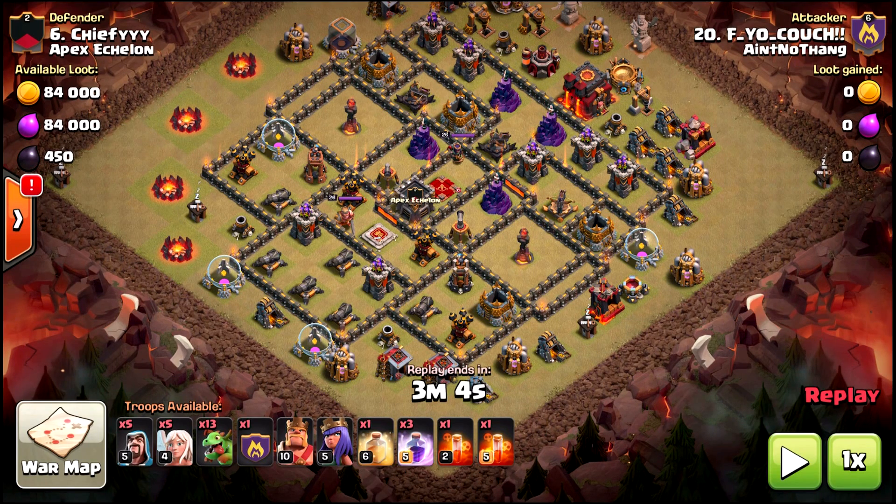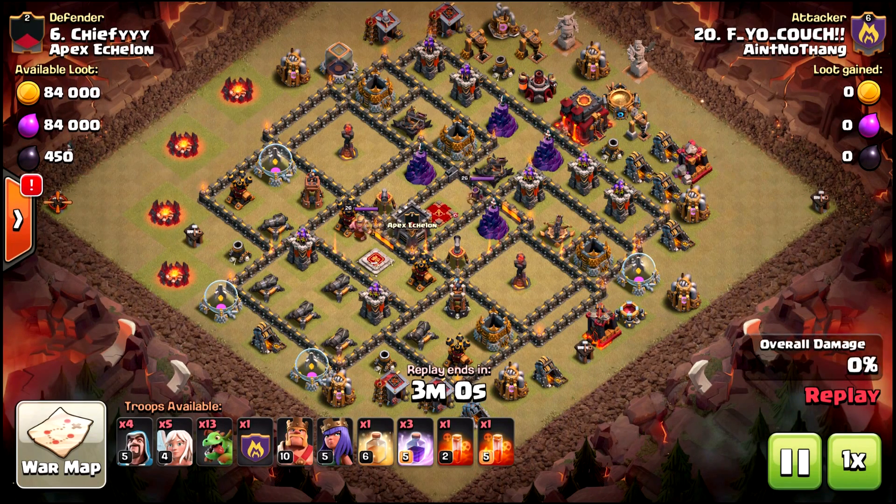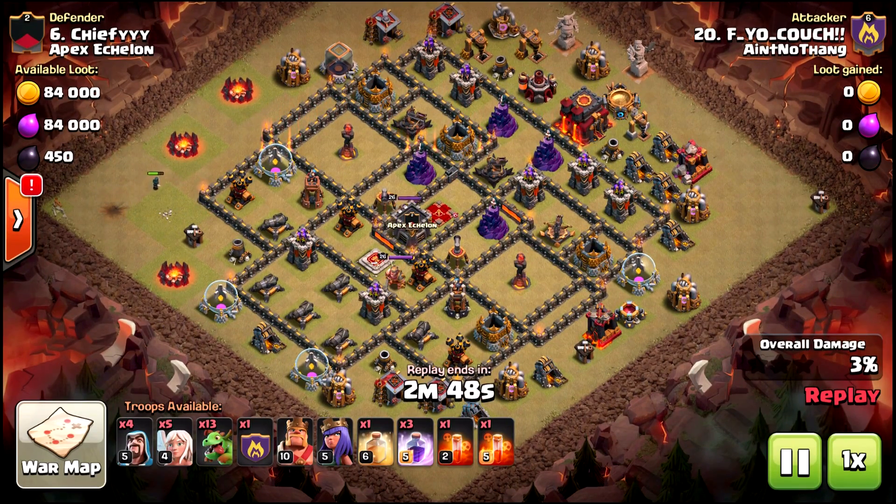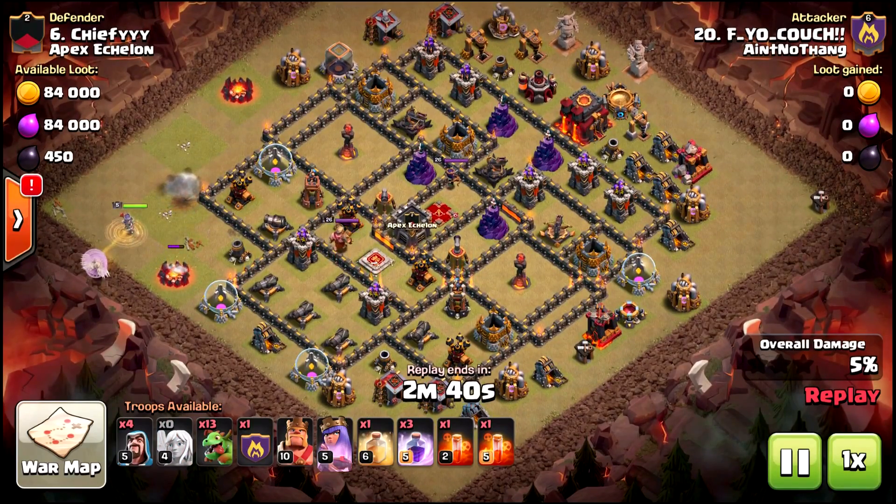I'm going to show an example of a strategy that can have a good effect, talk about why it's effective, and discuss having confidence in your queen. Basically, a town hall on the outside is a gimme - you dedicate your BK, bowlers, and CC bowlers with a rage and that guarantees you the star. Everything else is about getting percent over 50 as much as you can. With a queen walk and baby dragons, you can expose things depending on when you start your queen walk.